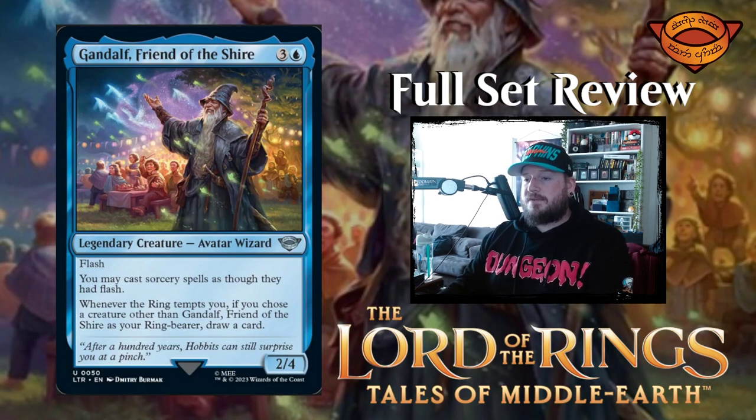Next up we have Gandalf, Friend of the Shire — there's an uncommon Gandalf card, ladies and gentlemen, and hobbits and everyone in between. Gandalf, Friend of the Shire is three and a blue for a 2/4 avatar wizard legendary creature with flash. You may cast sorcery spells as though they had flash. Whenever the ring tempts you, if you choose a creature other than Gandalf as your ring bearer, draw a card.